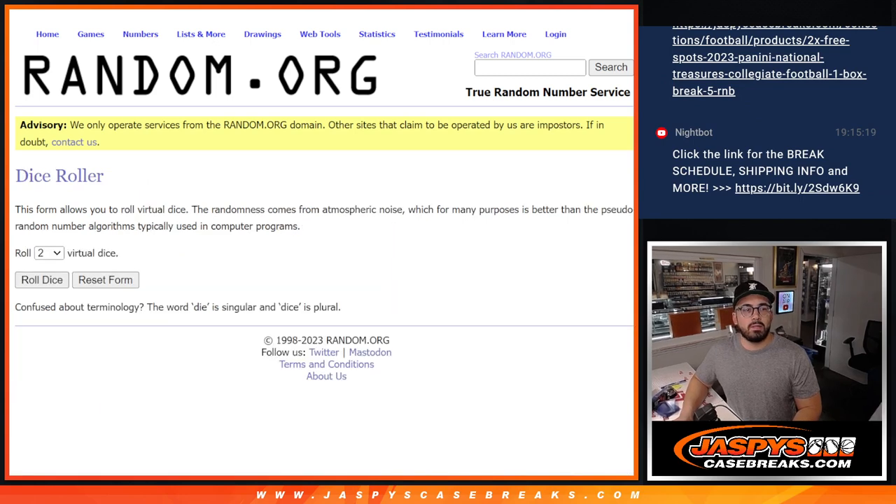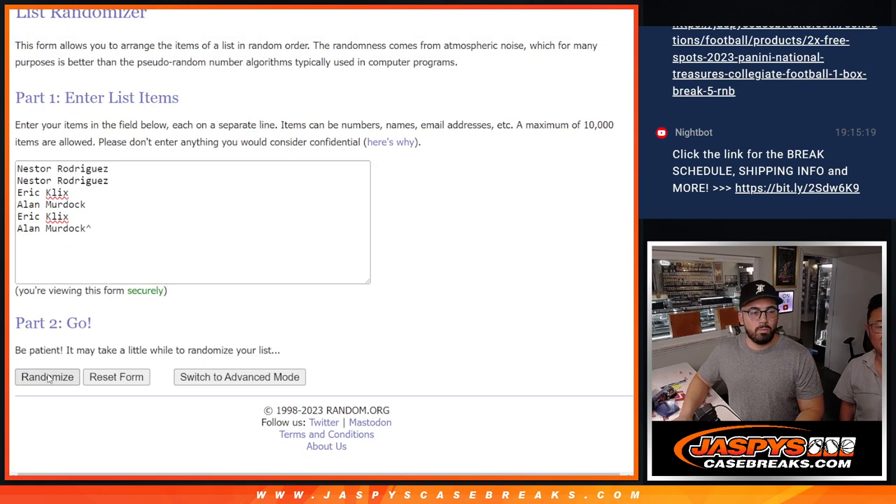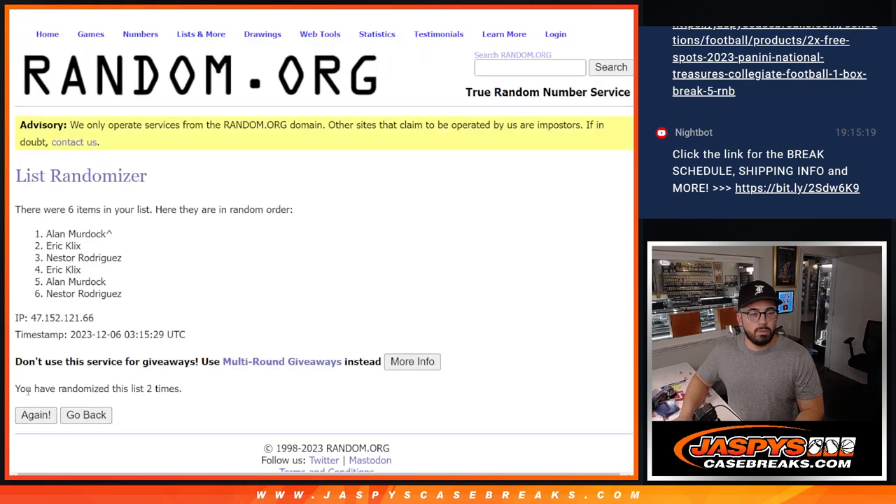Now let's roll it — I'm excited about this break. Four and a one, five times. Here we go: one, two, three, four, and last chance — five. As you can see, that number five. So it's going to be Nestor, Alan, right there.